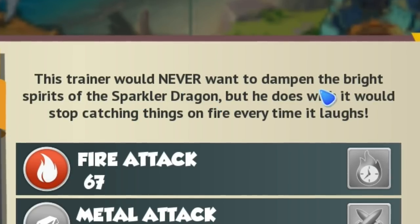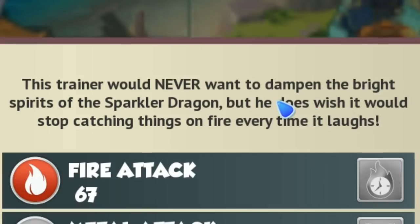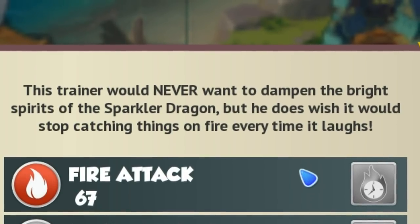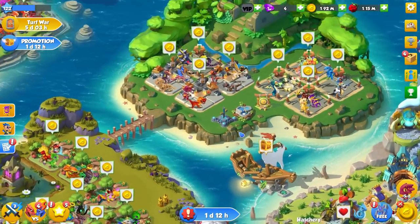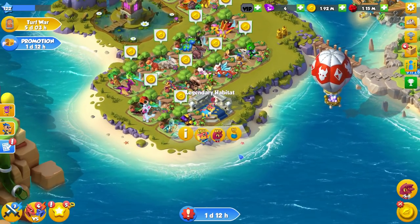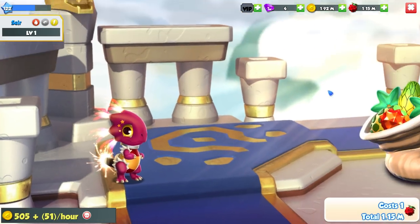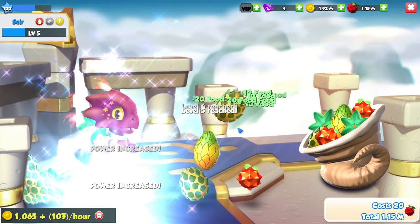This trainer would never want to dampen the spirit of the Sparkler Dragon, but he does wish it would stop catching things on fire every time it laughs. Can you imagine setting your home on fire every time you giggled? To be fair, I'd be pretty safe because pretty much nothing makes me laugh — I'm dead inside. I do kind of want to keep him in his baby form, but I also want to do a quick fight with him and our little Puzzle Dragon.